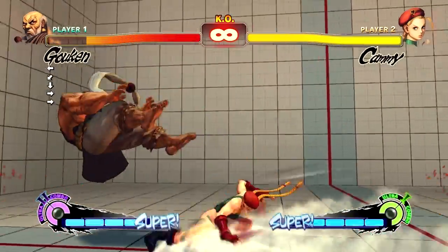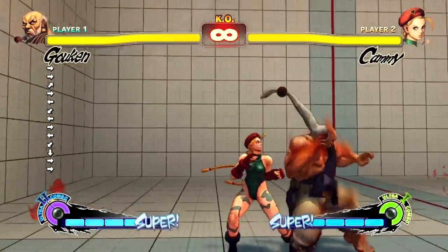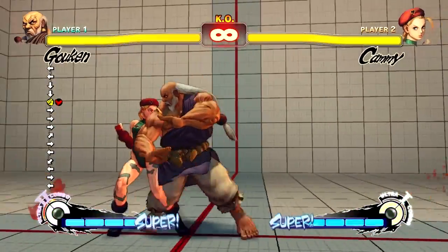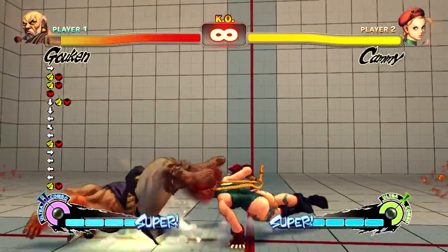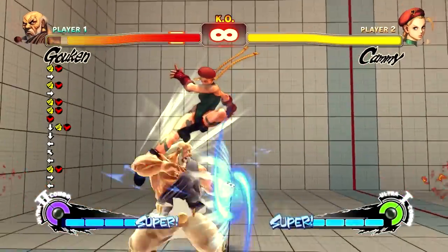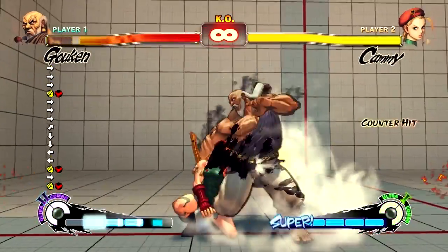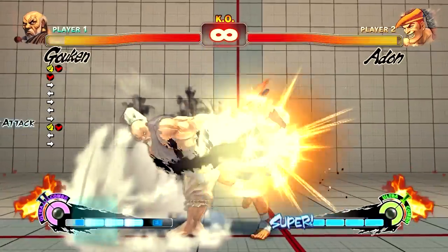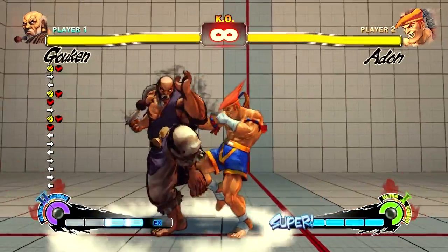Cammy's vortex pressure — I had a lot of trouble actually getting a red focus to come out on wake-up; it did seem pretty difficult to do. When I did manage to get it out on wake-up against Cammy, she was able to complete her block string and get through three pieces of armour before it charged up. If you try and backdash you still seem to get hurt. Some people speculated it would eliminate Adon's armour-breaking standing heavy kick, but I don't think you're going to waste two metres to anticipate a standing heavy kick footsie — it's just a really weird choice.